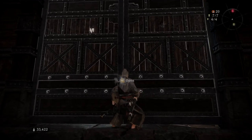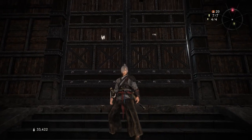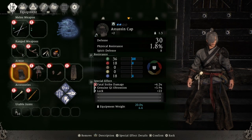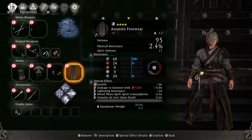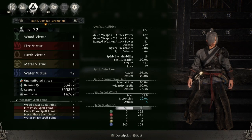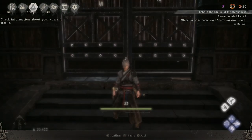Hey, how are you doing? Holmes here and welcome back to some more Wo Long: Fallen Dynasty boss guide. Today we are going to be taking on Demon Liu Bei — I think that's how you say his name. Here's my equips and stats in case you guys are curious, and as always, let's go over a few things before the boss fight.